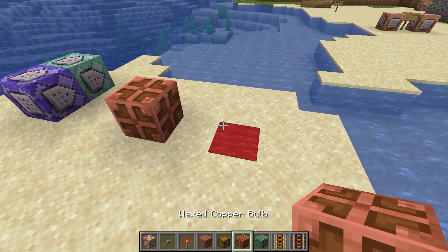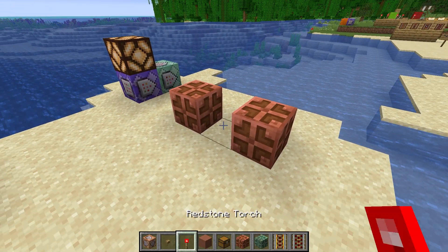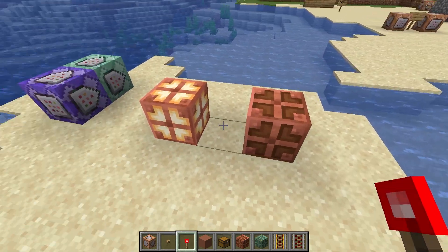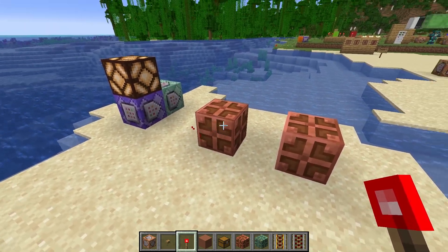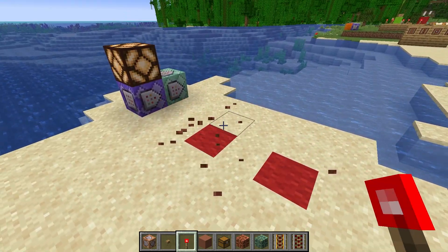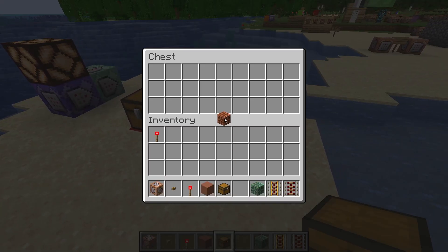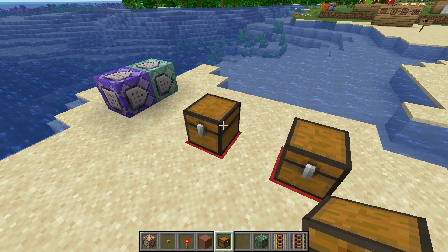It also works with stuff like copper bulbs. As you can see, it only works if both of them are the same. Interestingly, it also does not work if the block state is different as well. So you can see here that this bulb is on and this one is off, so the detector is not activated. Only when both of them are actually off does the detector activate. And it goes further — if you have a chest, two empty chests will make the detector activate, but if I put an item inside, the detector turns off because these chests are no longer the same.